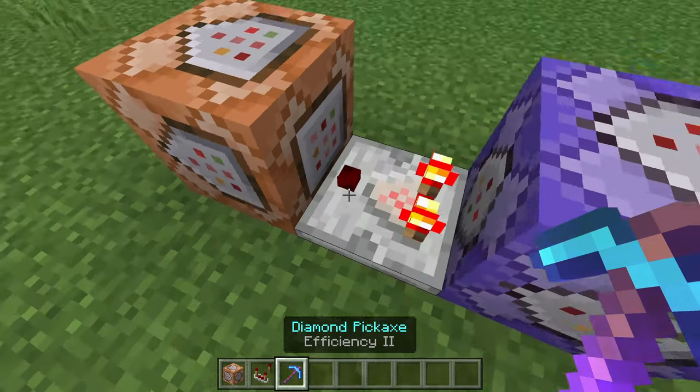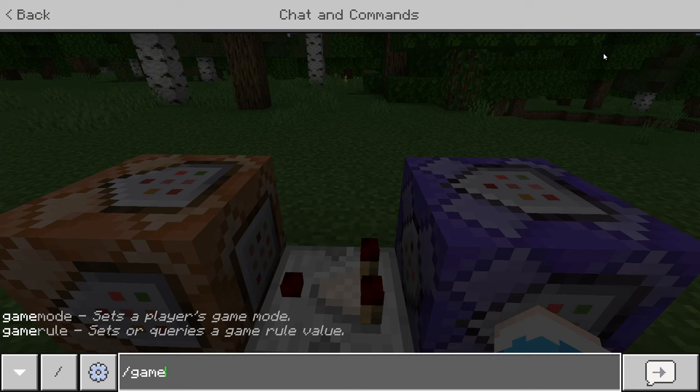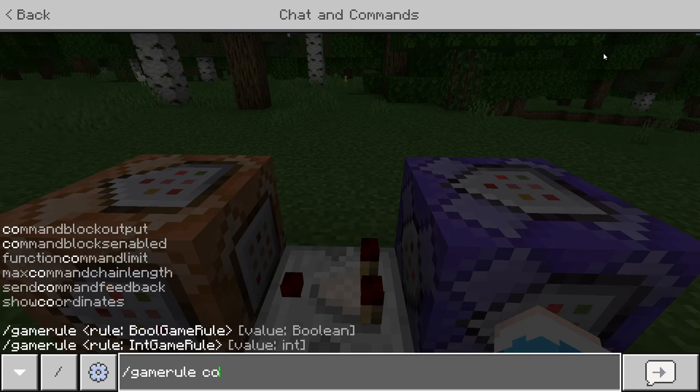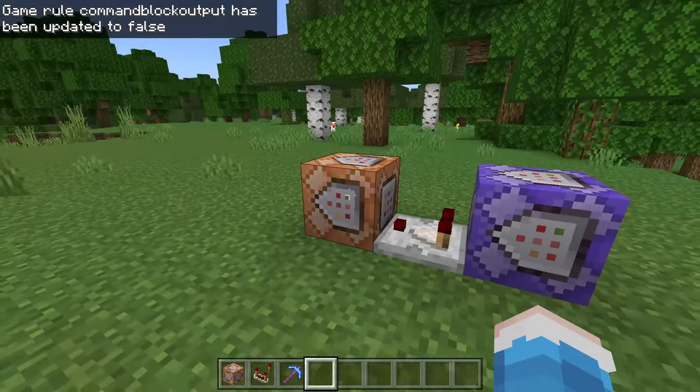Now when you hold the pickaxe, it should light up, activating the next command block. Before we go any further, make sure to set /gamerule commandBlockOutput false to stop the scrolling text on the side of your screen.